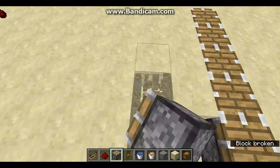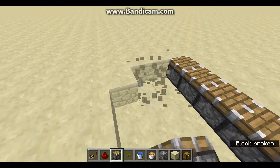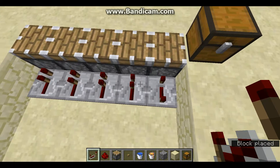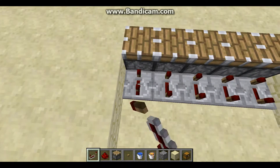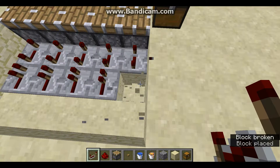Place your chest right there. Next, fill your hole with pistons facing upward and dig three blocks back. Place repeaters everywhere touching the pistons — the repeaters should be facing the pistons, not away from them. Put them all on three delay, and do the same thing with the row behind — all of them on three delay.